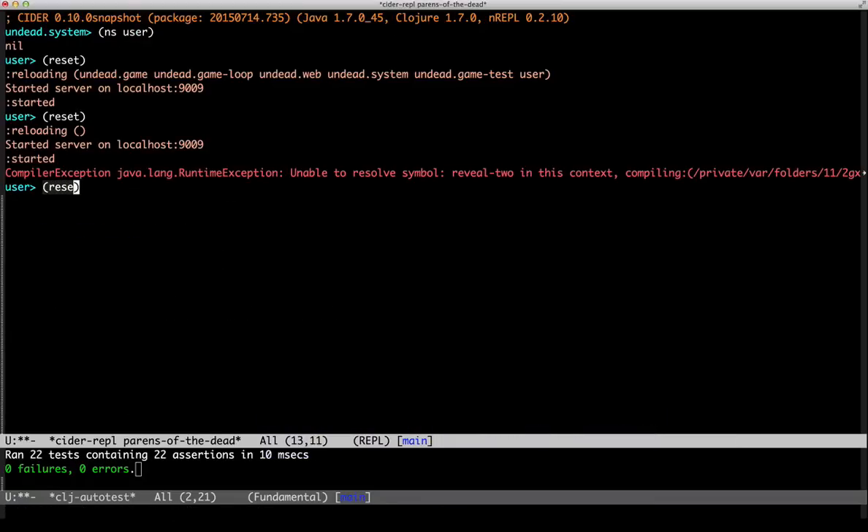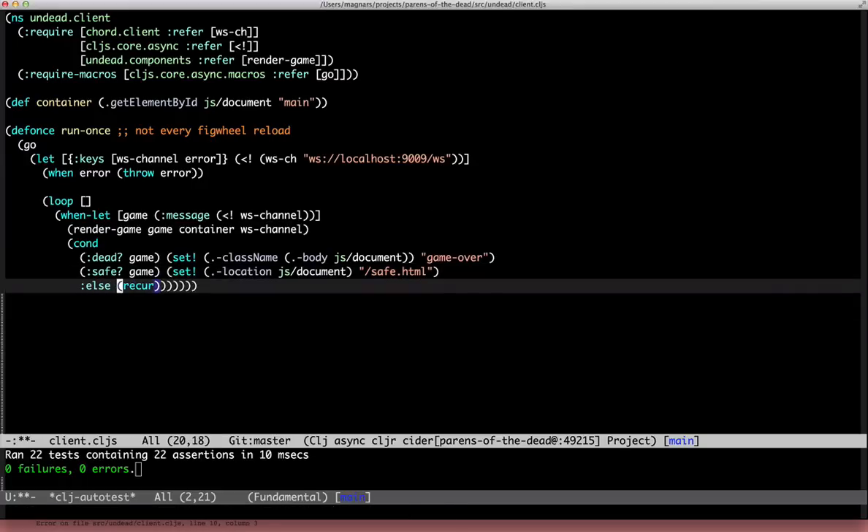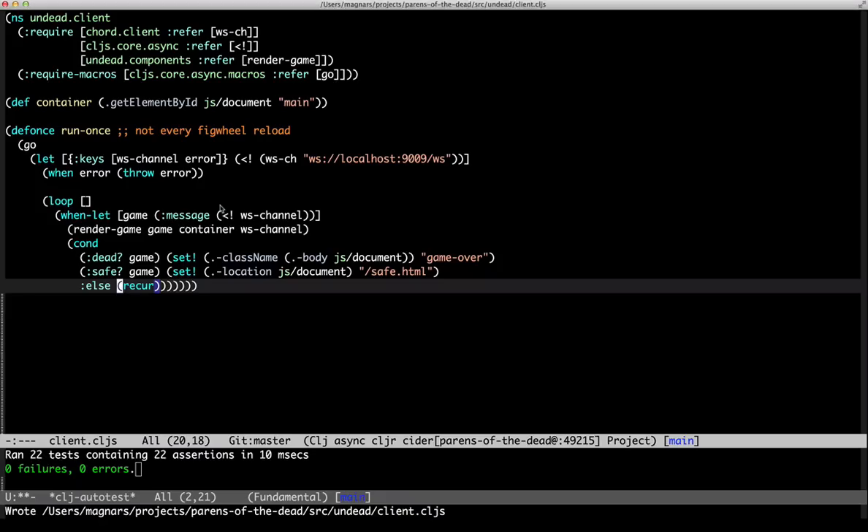Let's try it. Cond requires an even number of forms — indeed. On second thought, let's add the final feature first.